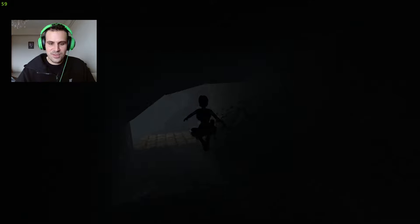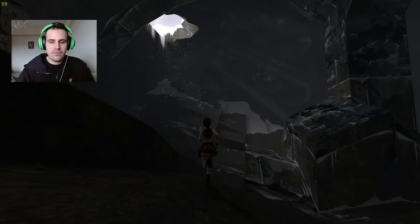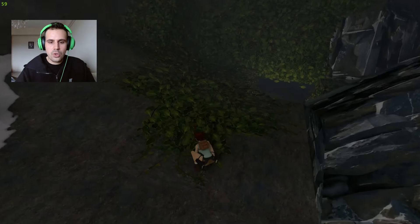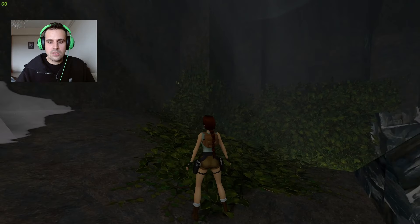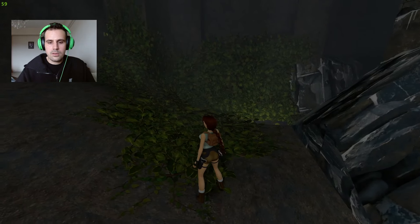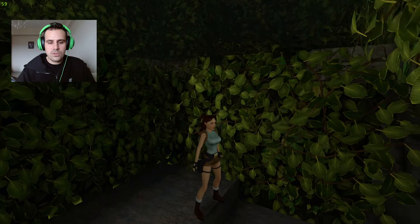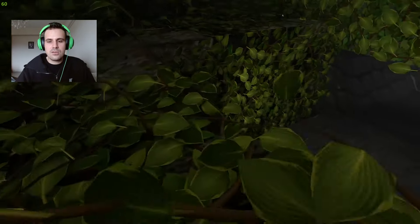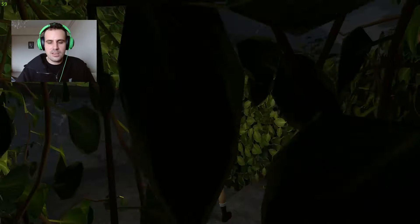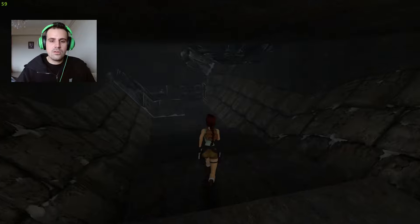The vegetation looks amazing — the lighting shines down so you can see where the plants are growing from. The vegetation was made from scratch; in the original games it was just part of the texture. Now it's fully 3D and you can actually walk through it. It's a great addition to the atmosphere and the level design.